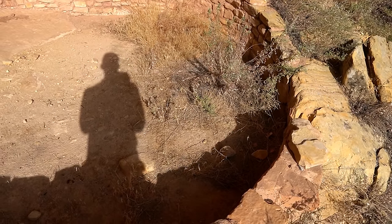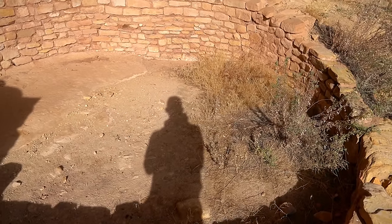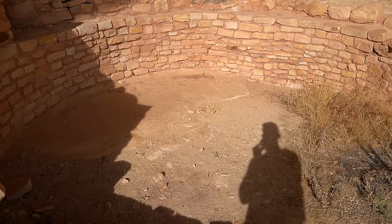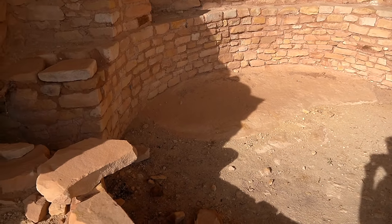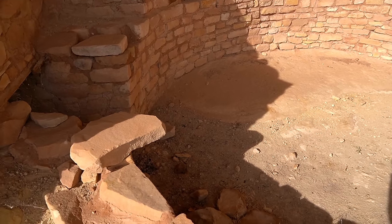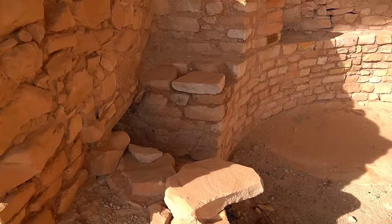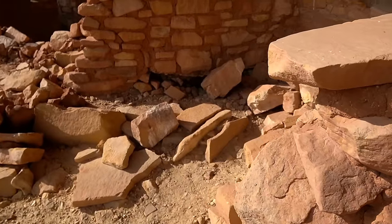The first thing you see when you walk into this ruin is what I believe is a kiva. At this time a kiva was likely a ceremonial structure — a partially subterranean, kind of underground structure used for religious ceremonies and gatherings. And over here it looks like there's a second one as well.